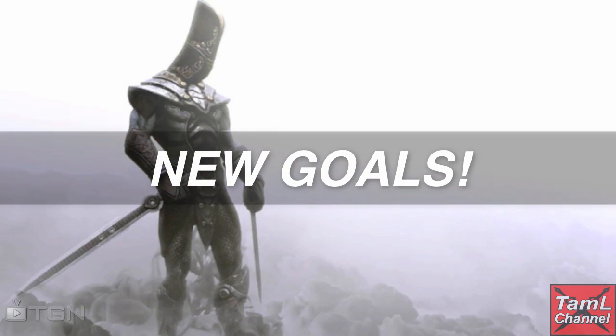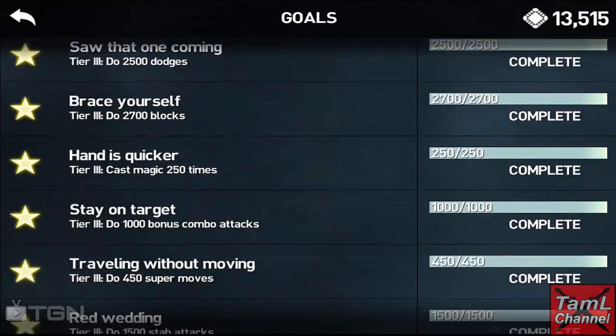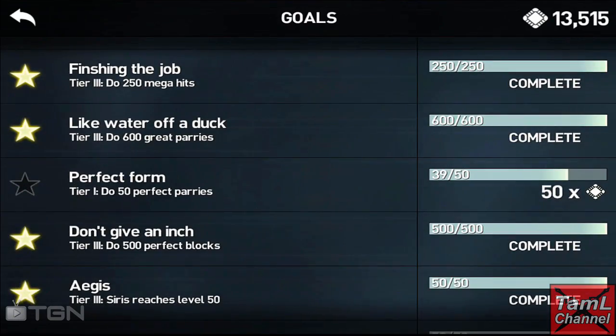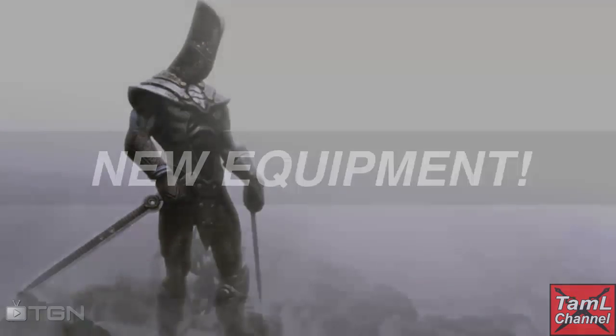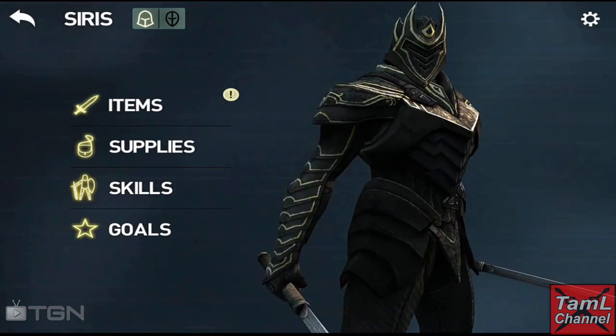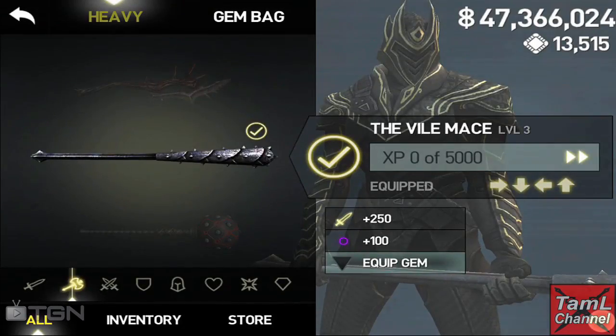The forge timers have also been reduced. There are new goals introduced — three that I could see, though I believe there are supposed to be four. They give battle chips when completed, and they track things like slash attacks and perfect parries. I've already reached a couple of those goals. Both characters now have new equipment, and it's great that the vile armor makes a return in Infinity Blade 3 — including the armor, helmet, shield, and also the vile mace as well as the blade.